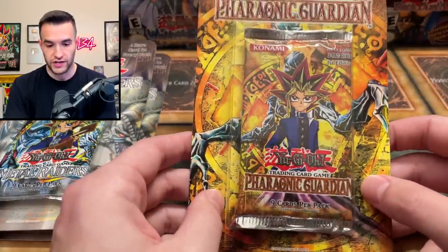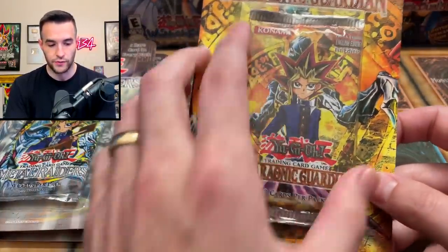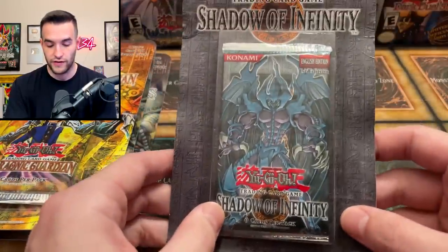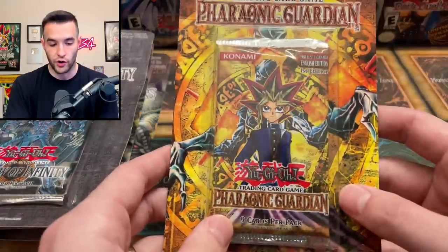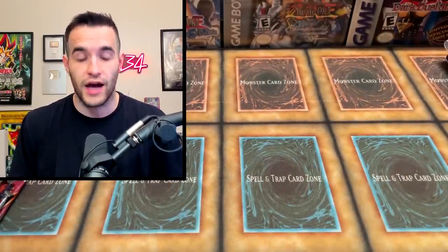We have a Pharaonic Guardian First Edition, which we've opened a couple of recently and had really good luck. We have a Shadow of Infinity First Edition — that's really cool. Maybe we can pull a Sacred Beast for the first time ever. And then one more Pharaonic Guardian. So a pretty awesome selection of packs — a lot of different old-school GX stuff. Let's hop right into it.